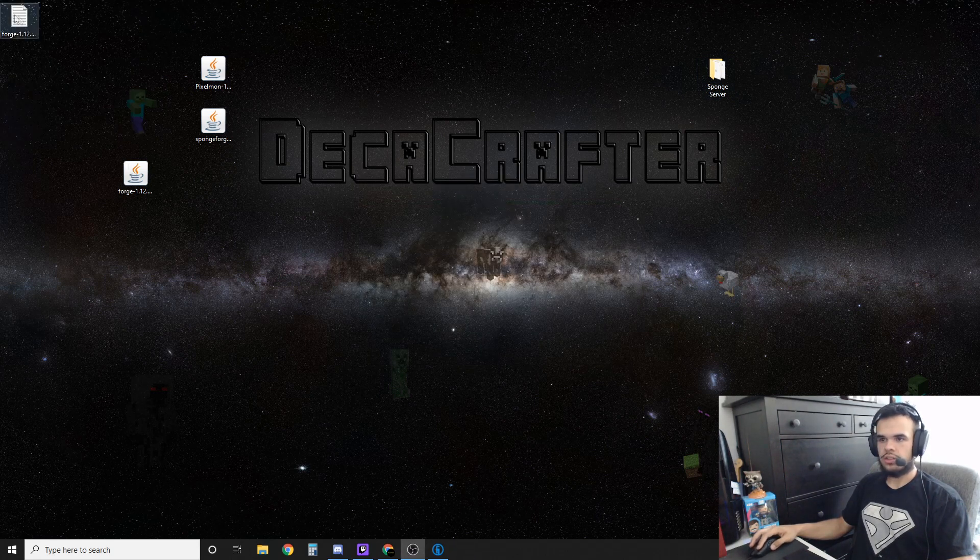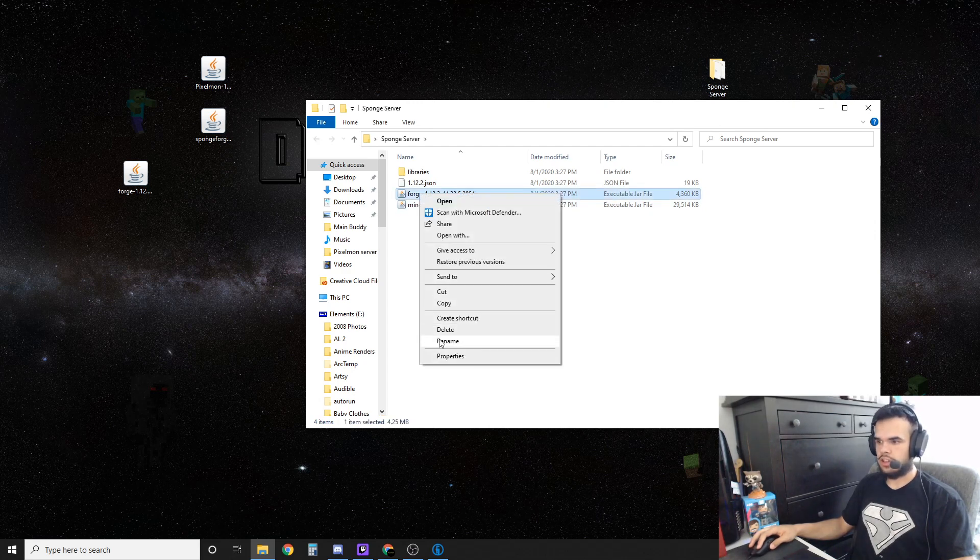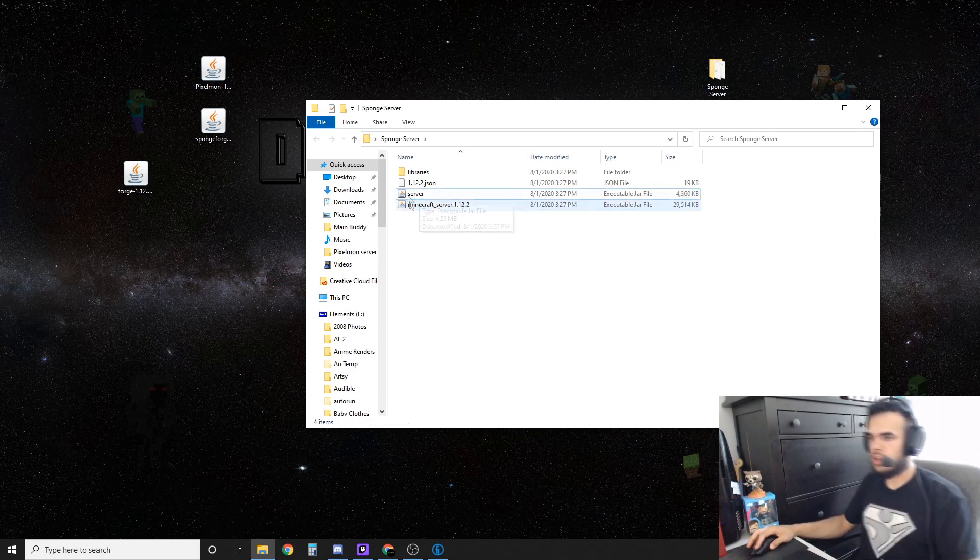It's all finished. Here's our sponge server — we've got our libraries, the Forge file, and the Minecraft server. Now what you want to do is take your Forge file and rename it to 'server.' Make sure it stays as a .jar file type.